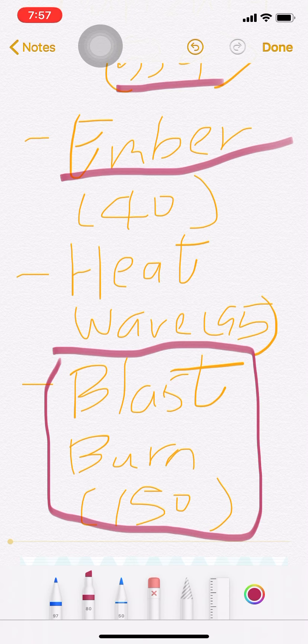Blastburn is the main move. Red's Charizard also has Heat Wave and Blastburn. The main question is: are these moves going to be available in the eggs of Charmander? That is something we're going to look forward to.